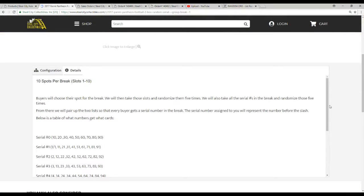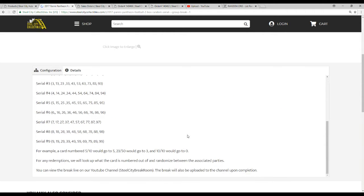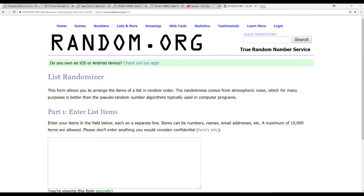Ten spots in the break. We're going to take all the names and the numbers, zero through nine. We will randomize them five times each and we'll pair the two lists up so that every buyer gets a number in the break. The number assigned is the number before the slash in the serial number. So a card five of ten goes to five, twenty-three fifty to three, ten of ten to zero, for example. You get the same redemptions — we'll randomize between the associated parties. Pretty simple.